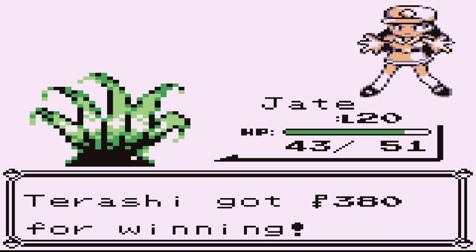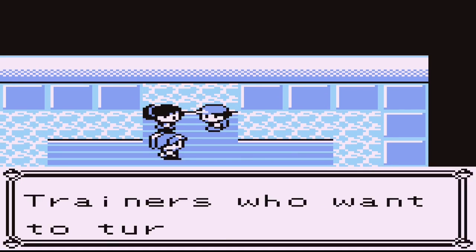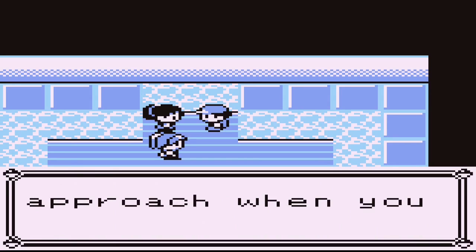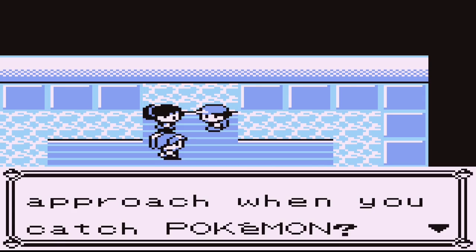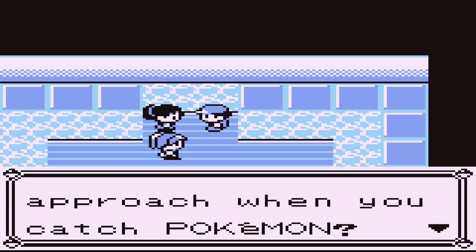Alright, trainers - if you want to turn pro you have to have a policy about Pokemon. What is your approach when you catch Pokemon? Lower their HP and then catch them? If you're talking about actually battling, it's get them until they faint.